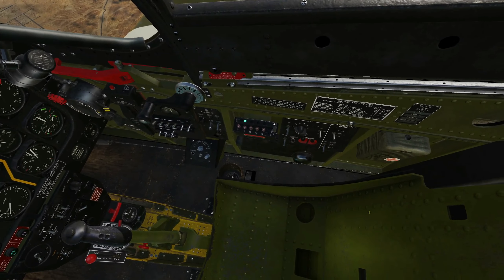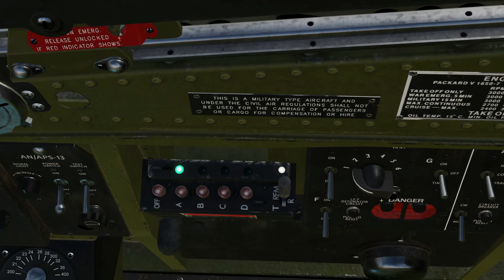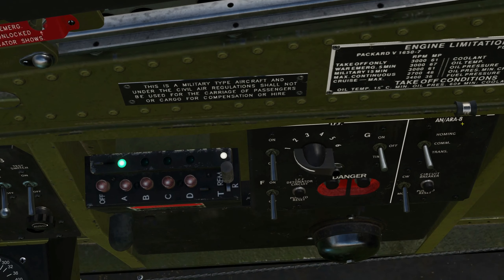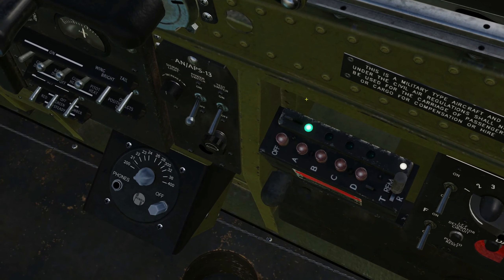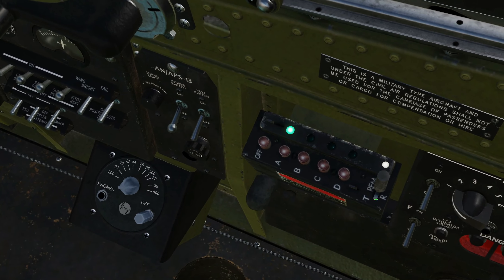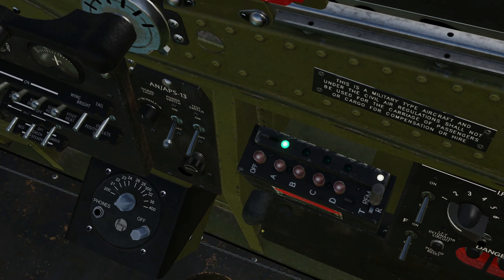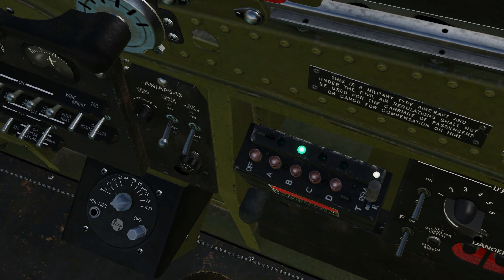We're going to put in channel B — I've chosen B, but it doesn't have to be B — 116.90, that's our frequency set in channel B. Let's save and enter the game. The homing device is the AN/ARA-8, and it piggybacks onto the SCR-522, which is our main pre-selectable radio.